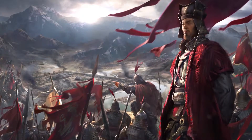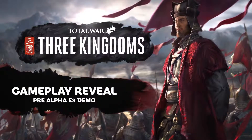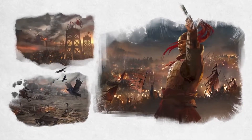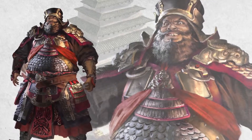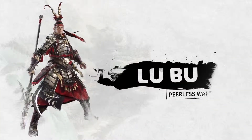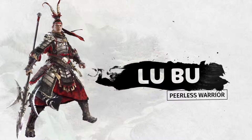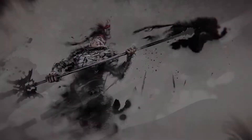Hello and welcome to the first look at Total War Three Kingdoms. Today we're going to be playing through a single battle. It's 199 CE and the events of the Three Kingdoms era are well underway. The tyrant Dong Zhuo is long dead, murdered by his adoptive son Lu Bu, one of the greatest warriors of the period, who is now threatening to combine his strength with Wanshu and overwhelm all opposition.